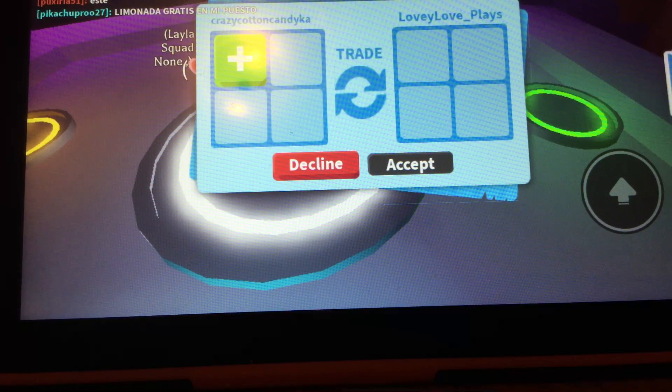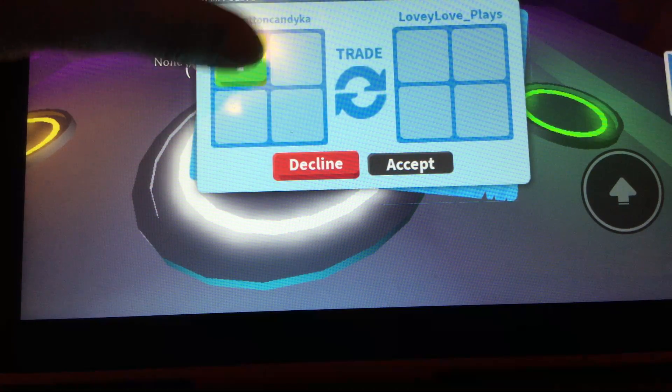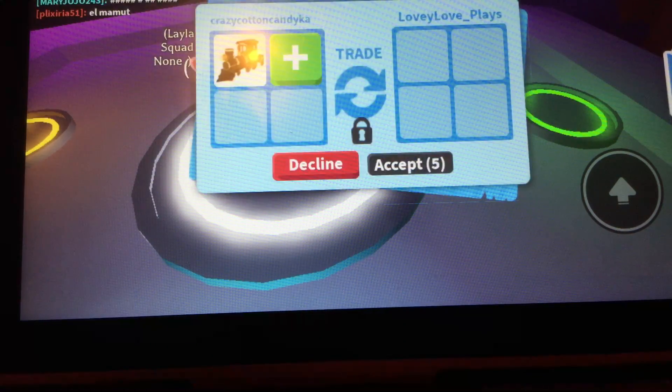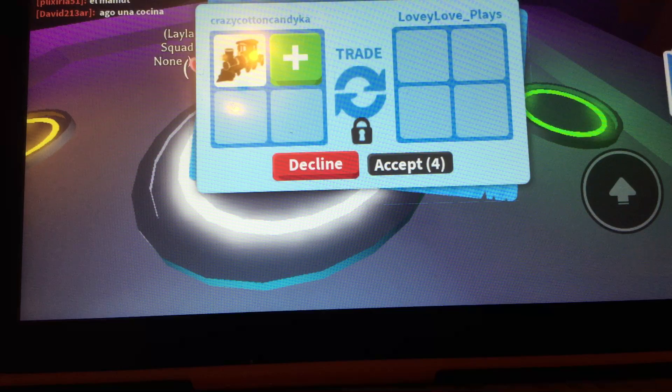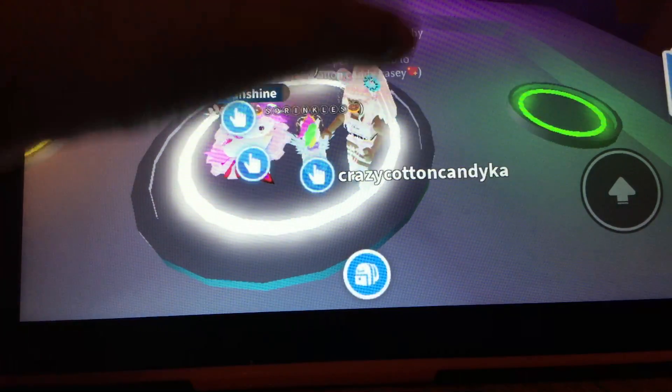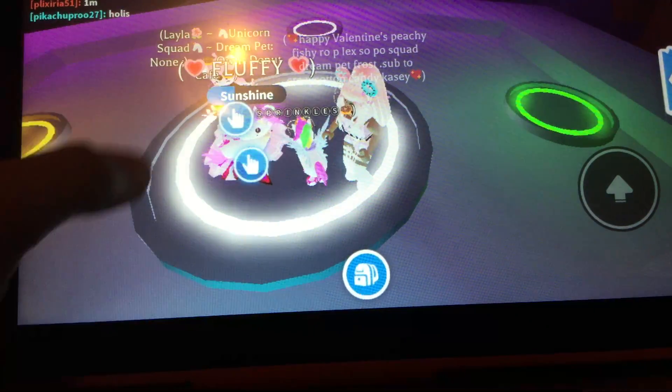I need to show Lovey Love Plays what I got. It isn't the best item, but I traded two fossil eggs for a train. I don't think it's half bad because the train takes a lot of gifts to get — you're most likely going to get it from a big gift. So I think that's pretty good!